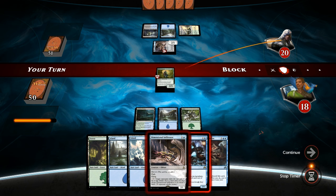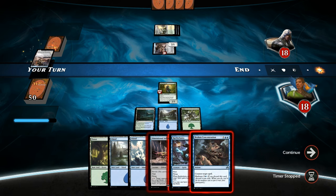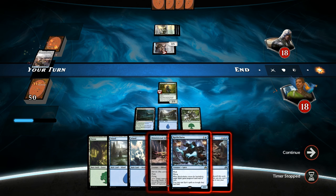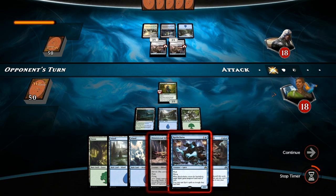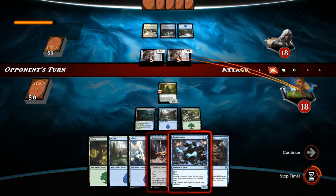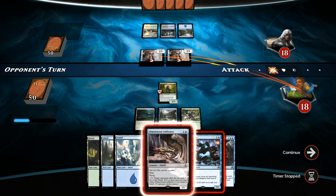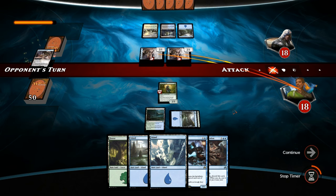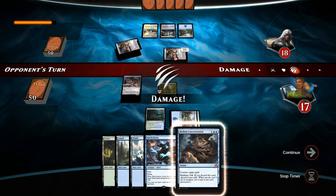Opponent with another flash creature end of turn. We could cast Broken Concentration to counter it, or flash in our own creature to block it. I'm tempted to let it resolve and see what the opponent does on their turn, since it is just a 2-mana play. Do we flash in our creature to block or try to win the race? We were on the draw so we're a step behind. Let's play an Infiltrator and see if we can block. That does give the opponent a window to resolve a 4-mana spell now that we don't have Concentration up.